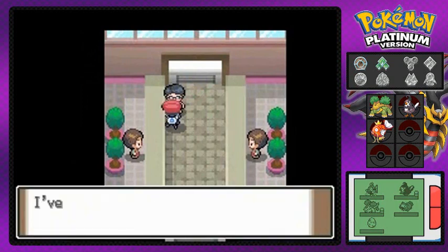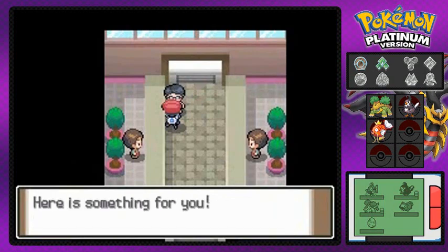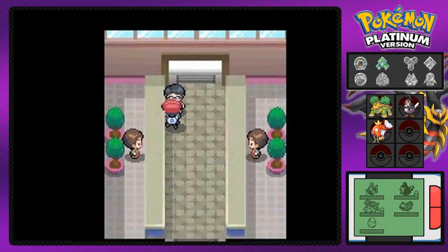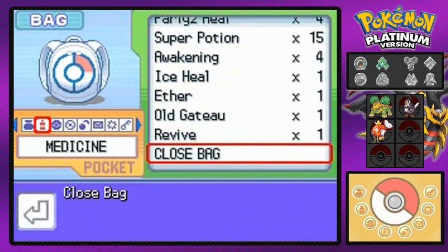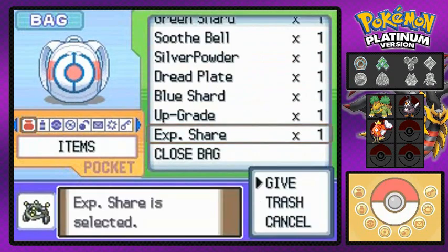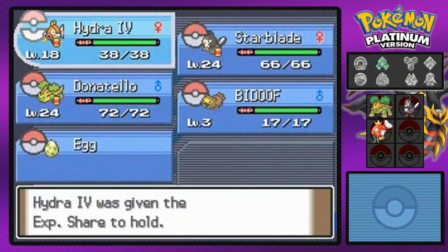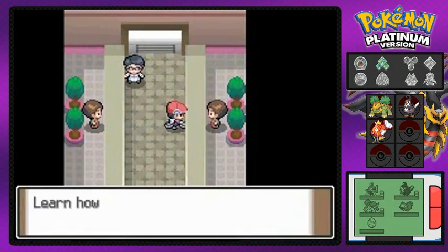This guy is Professor Rowan's assistant, and he will actually give us an Experience Share — since we've seen 44 different types of Pokemon, we can get the Experience Share. Now it will be a little bit easier to train our Pokemon, including Hydra.